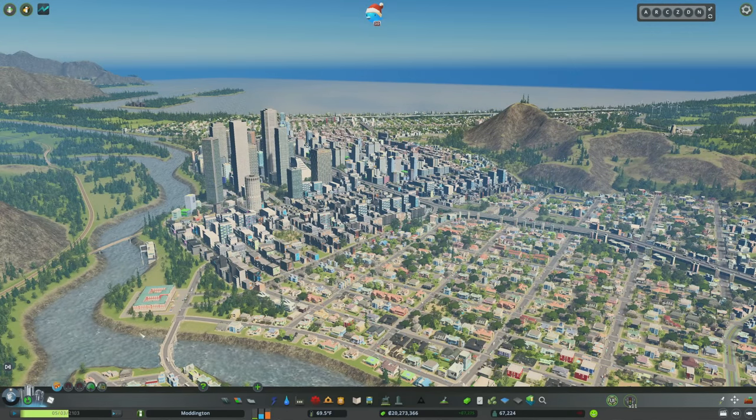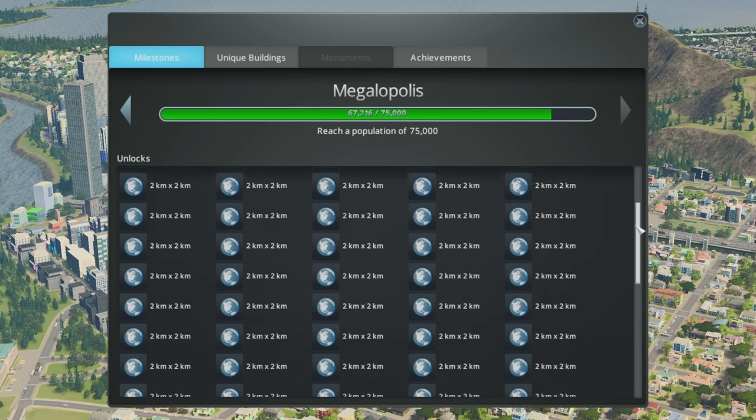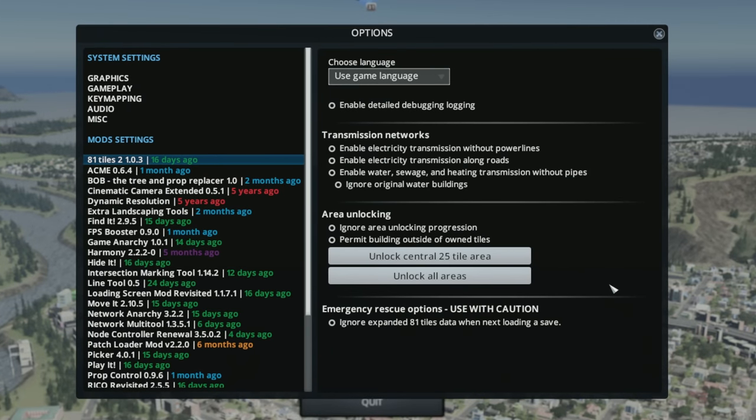81 Tiles 2 allows you to unlock tiles in a variety of ways. The first is through the natural game mechanic using milestones — at Megalopolis, instead of just unlocking your ninth tile, you unlock every single tile, which you can purchase as you need them. The second and third options are in the pause menu under options, where you can unlock either the 25-tile area — bringing the game in parity with the remaster — or unlock all areas so you can build anywhere on your map.